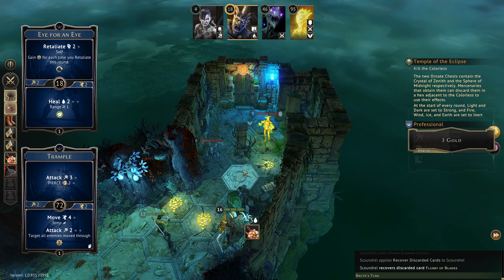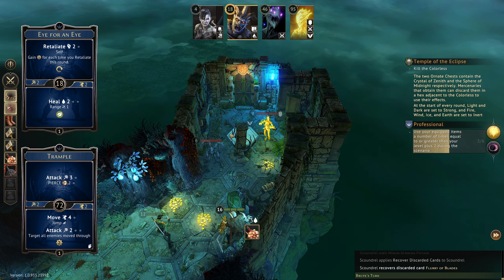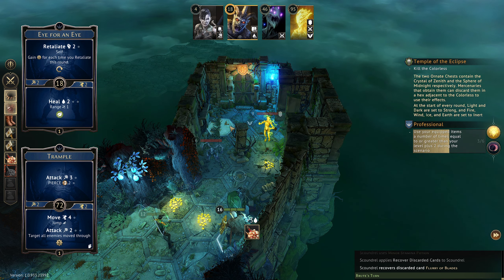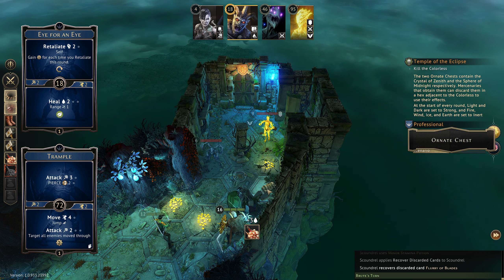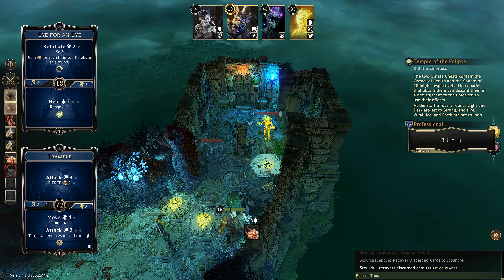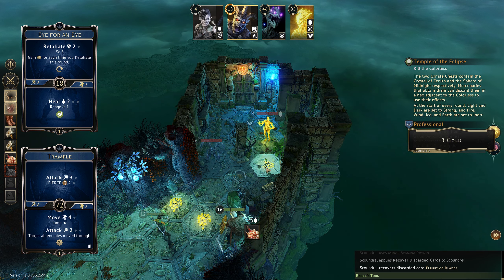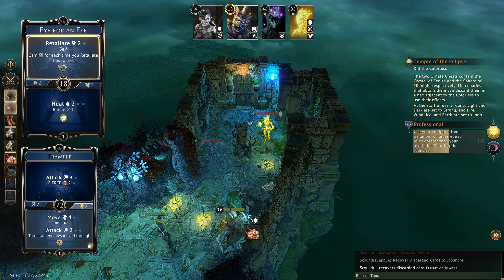If they move to here — one two three four — they'll be attacking everything. But if we end up on the chest and they move one to here so that they're within range to attack Faith, it will proc our Retaliate. So I am going to do that.